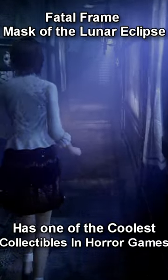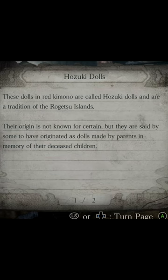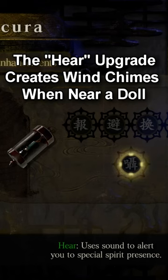Fatal Frame: Mask of the Lunar Eclipse has one of the coolest collectibles in horror games. They're called Hozuki dolls. Parents make these dolls in memory of their deceased children and they are used to ward off evil spirits. The dolls are found in various locations and have a few neat mechanics you can unlock for easier finding.